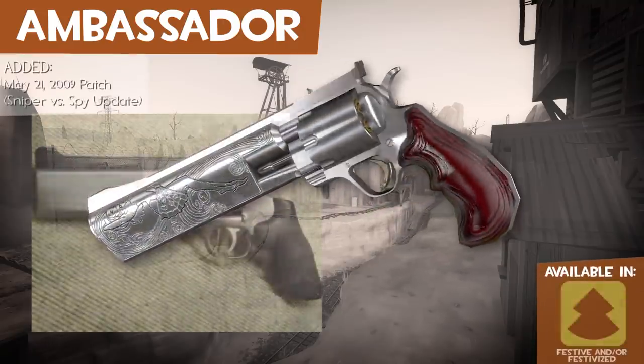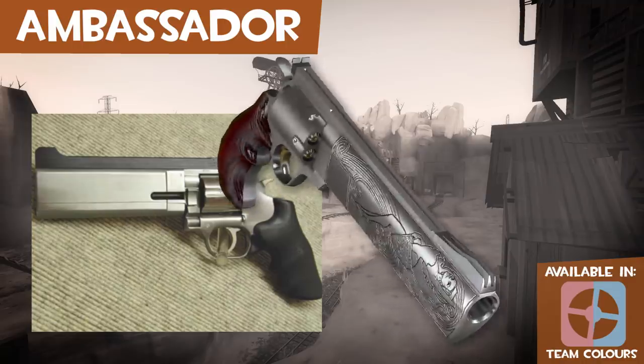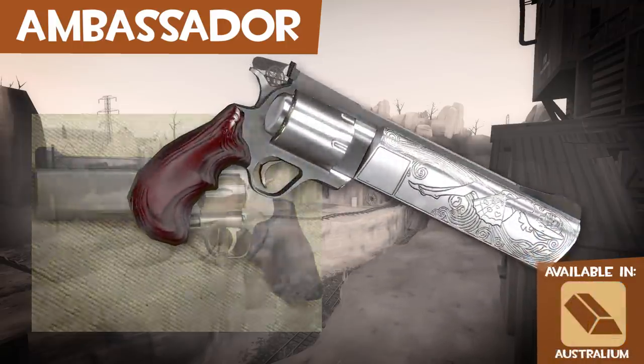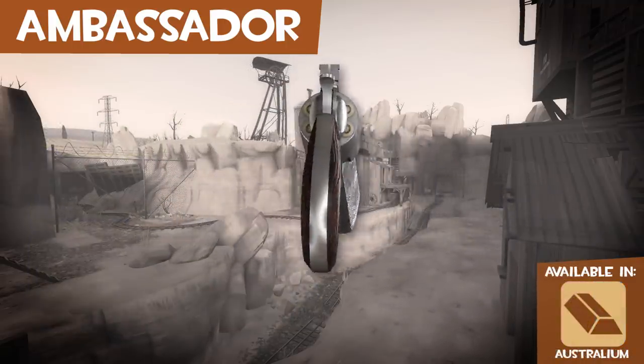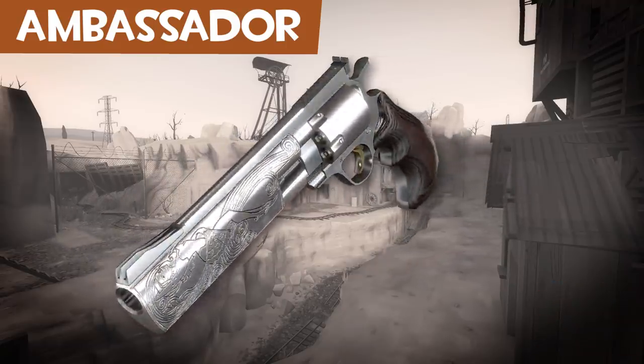The Ambassador is a Dan Wesson PPCK357 with rosewood grips and engraved barrels. The Russian translation of the Ambassador's page for the Sniper vs Spy update claims the Ambassador uses 50 caliber rounds.